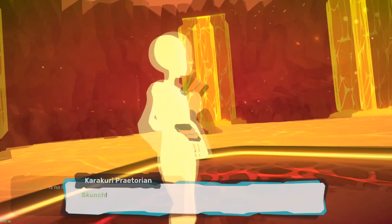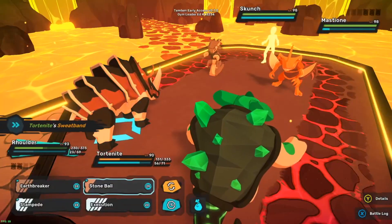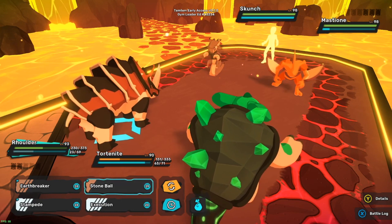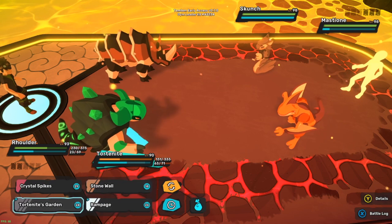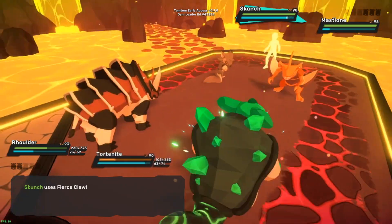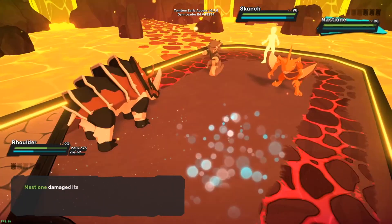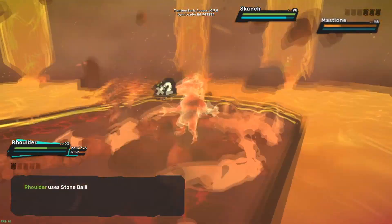Hoping to take Mastione out next turn. Skunch - okay, Skunch is gonna be an issue for Rolder too. It's like this team was set up to screw me over. Oh yeah - I've got Tord Knight's Garden, I can use it on Skunch! Oh, I survived! Oh, I can revive him - okay he took damage. I'm also gonna take damage from recoil, but eat that.